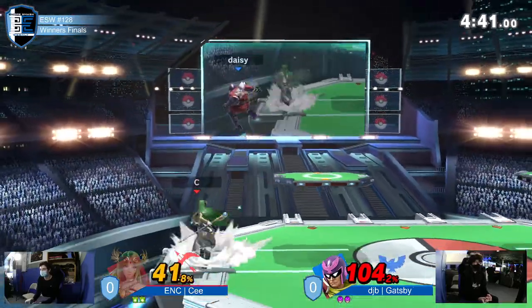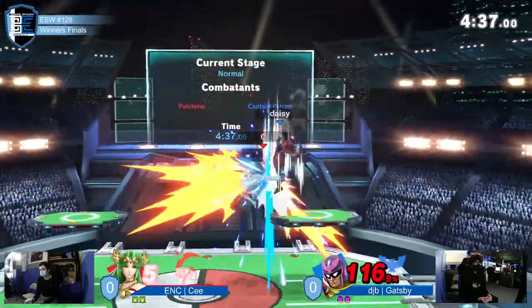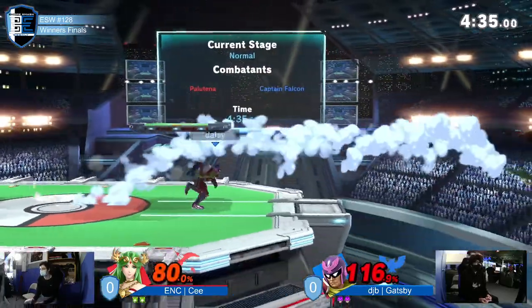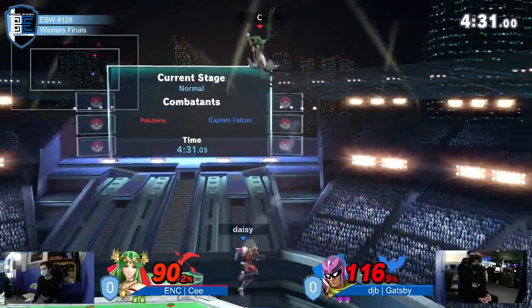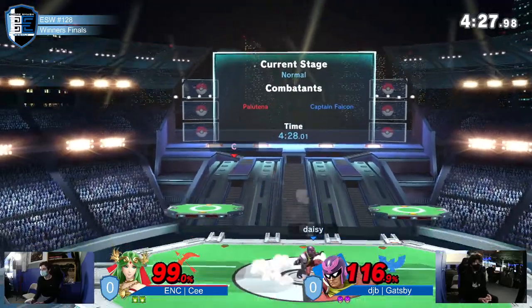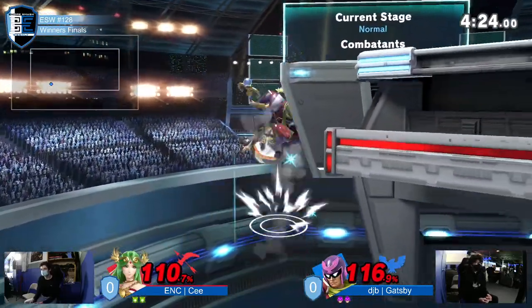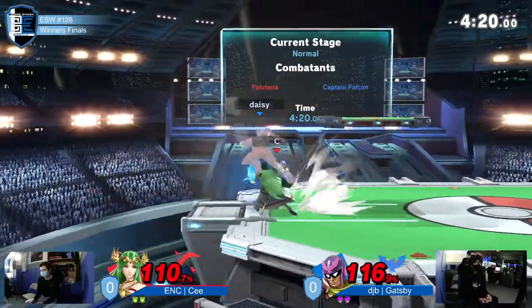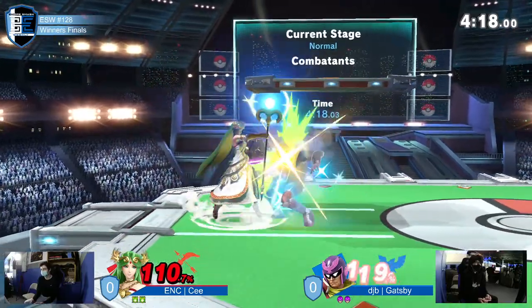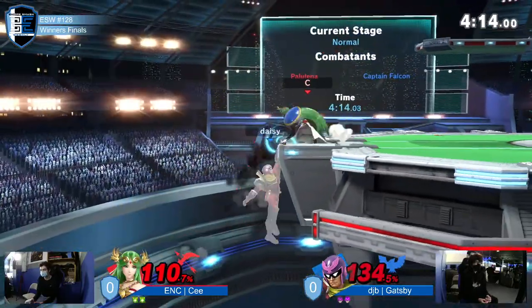He's just getting out of the corner in ways that other players just haven't been able to do. What a read — I love the coverage from that. The only thing that would have helped him would have been a tech roll away to the other side, but C was not comfortable doing that. Beautiful punish as a result — we now have completely even percent, only about six percent separating them.